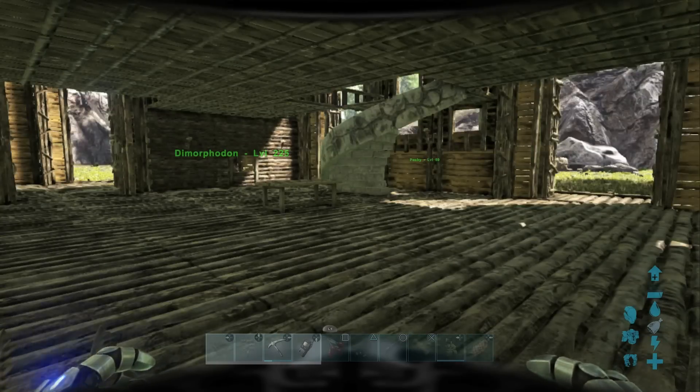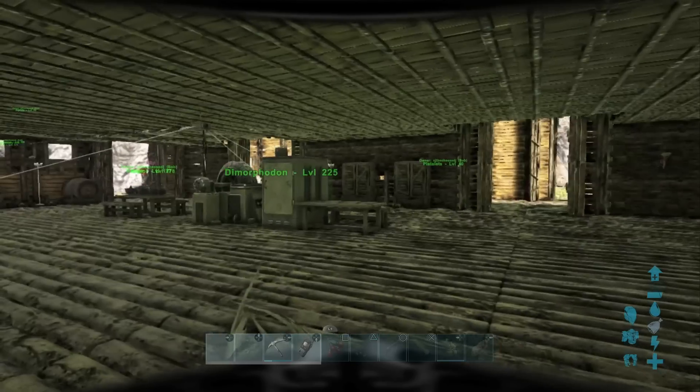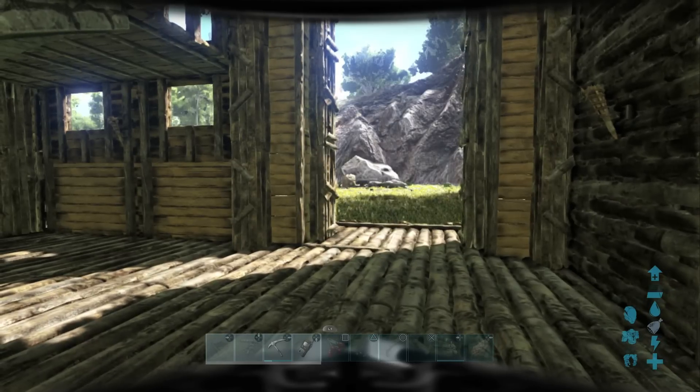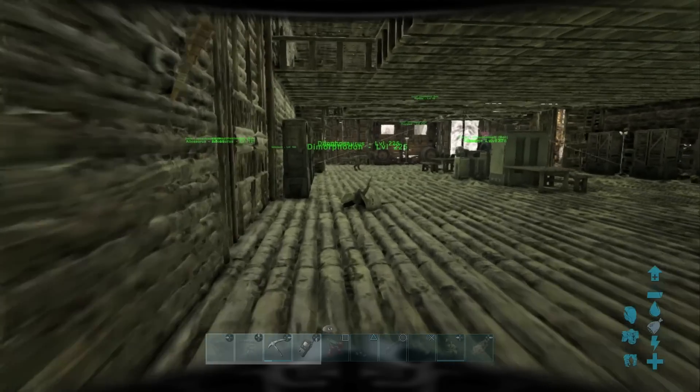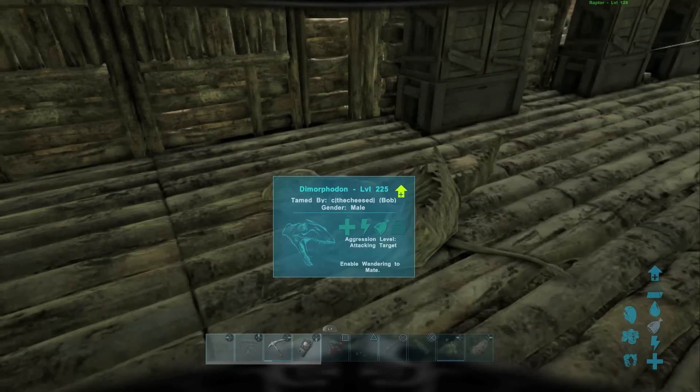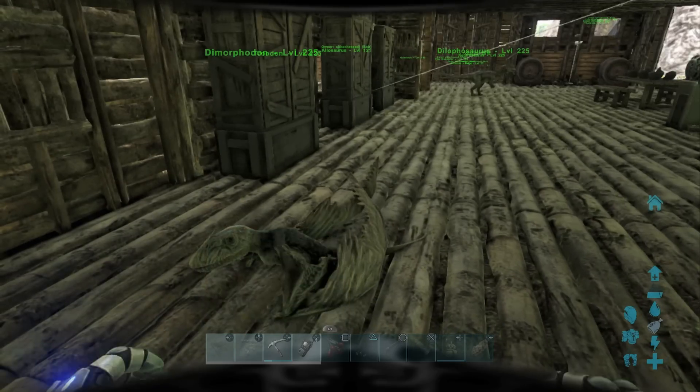If you ever get base invaders and they come in with their dynos and accidentally break a wall — like a gateframe for example — and you've got a whole bunch of these guys in your base ready to pounce, I'd say at least 10 of these guys gathered in your base, they're going to have a pack of Dimorphodons on them just absolutely destroying them. Especially if they don't have decent leveled armor, like Mastercraft or Ramshackle stuff — it's going to be very hard for them to counter these Dimorphodons.